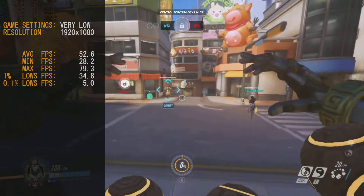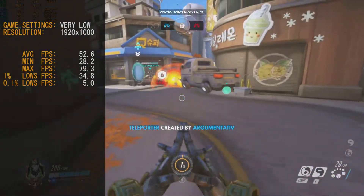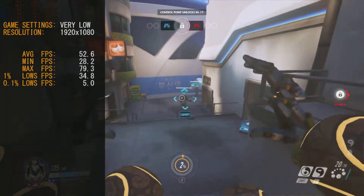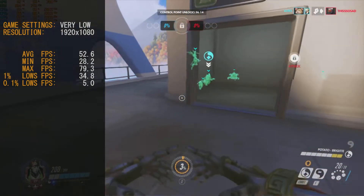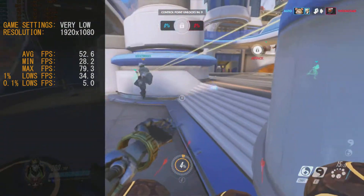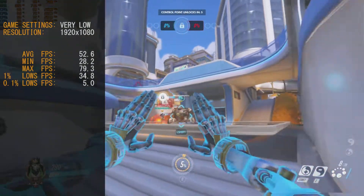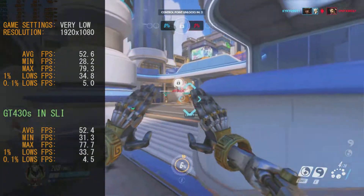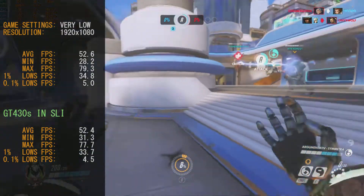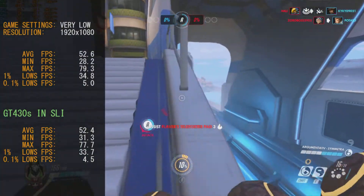Overwatch — the GT430 on its lonesome gave us an average of 52.6 frames per second. This game actually runs pretty good. The graphics aren't fantastic or super sharp, but still pretty competitive — not as good as some of the other cards we've used, maybe 65–70, but this game is great. In SLI mode we had a slight de-improvement at 52.4 frames per second, so SLI mode didn't actually help with Overwatch.